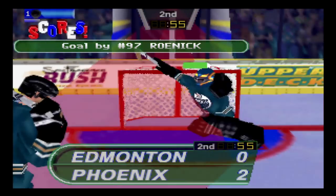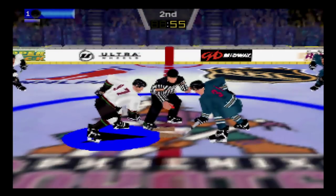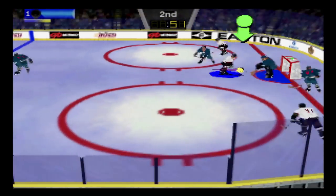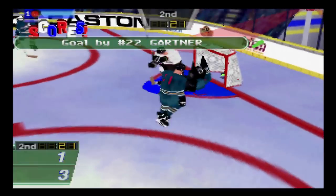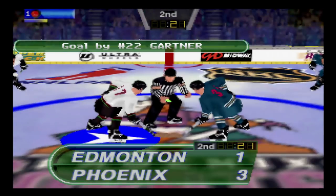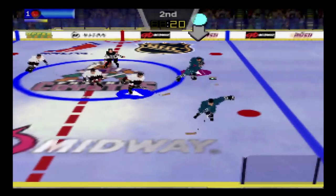Graphically, the game looks pretty much identical to its predecessor. There are some minor changes to the in-game advertising, but the same blocky low-res textures are here with the rink work seemingly exactly the same as it was the year before. You'd be hard pushed to notice any genuine changes, and the character models appear to have no new animations — they still have the same chunky physiques and quirky fixed facial expressions.